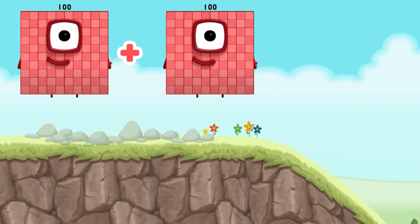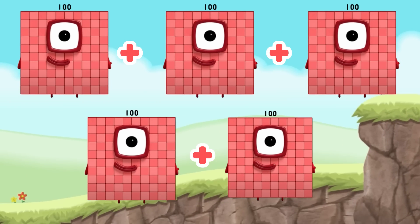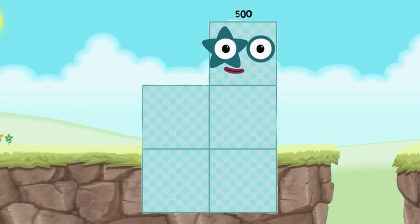Number block 100 plus 100 plus 100 plus 100 plus 100 equals number block 500.